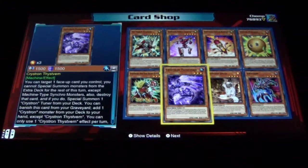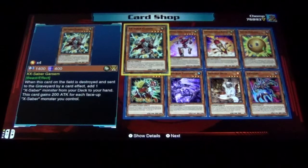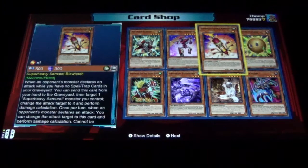Shinran Yu Smith, Crystan, Speedroid Din Din, Duke, XX Saber, Garsom, Super Heavy Samurai Transporter, Super Heavy Samurai Blowtorch, and Sphere Kuriboh.